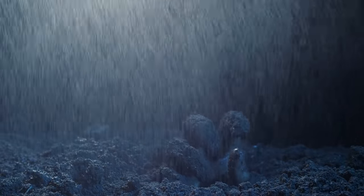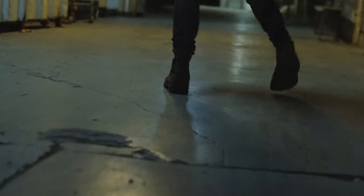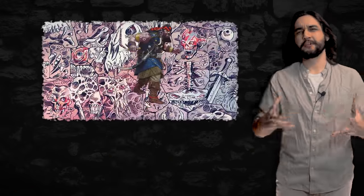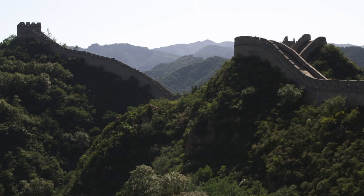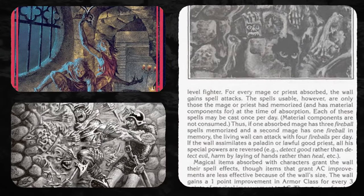Because if someone dies while within 300 feet of the wall, the wall is able to raise that creature as a zombie and compel them to walk over to it, at which point they become incorporated into its form. As the wall absorbs more and more bodies, the cacophony of trapped creatures desperate for release from this fleshy prison grows, and so too does the wall itself. What might start as a pretty small structure can grow to tremendous size as it absorbs more and more creatures. But as the wall sucks in more victims, its size is not the only thing that changes.